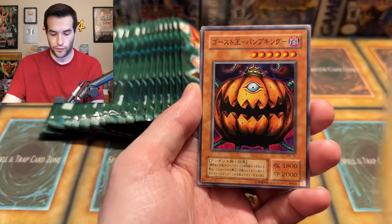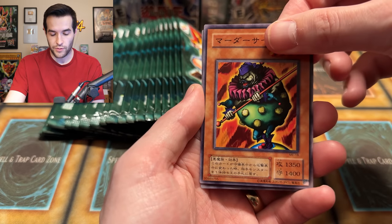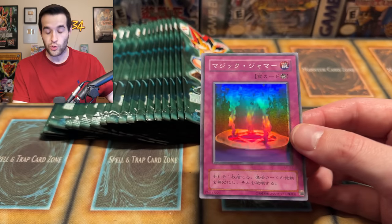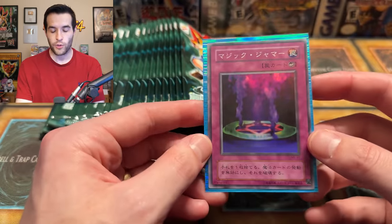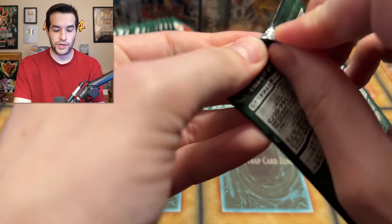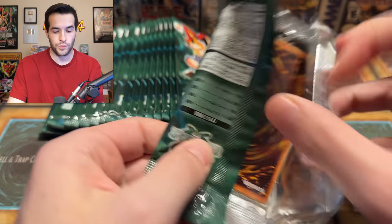This is only a year before the TCG, so I feel like it's going to be fairly similar. Protector of the Throne, Pumpkin the King of Ghosts, a Crass Clown, and we have Magic Jammer with the original artwork. That's super cool because this is the original — in the TCG we point to Japanese versions as being the original artwork, but this actually is the original. Very cool. It's a unique artwork.